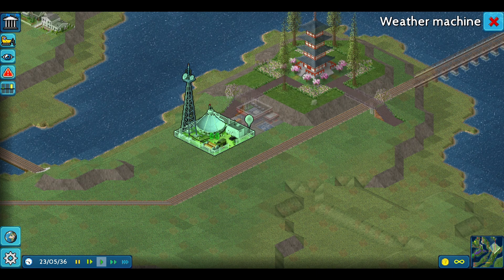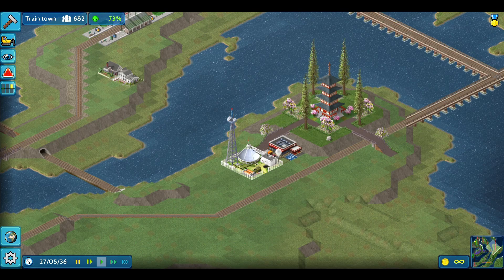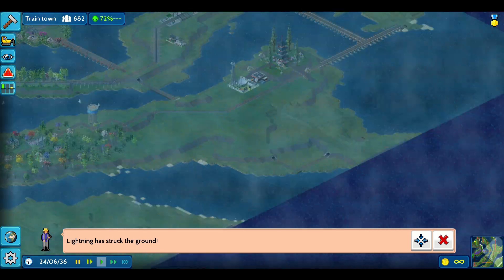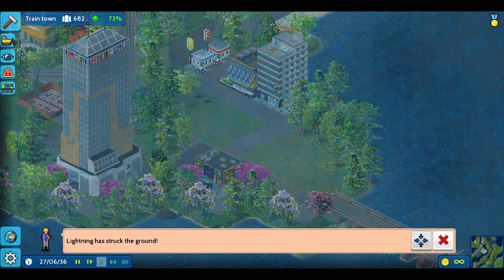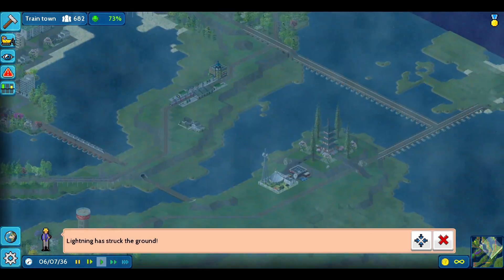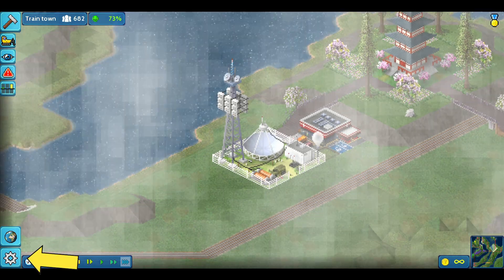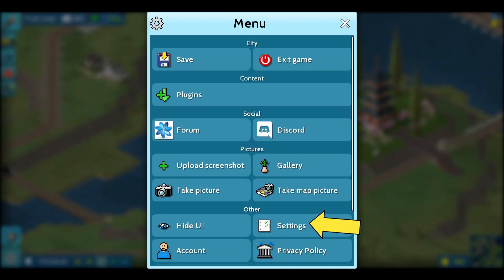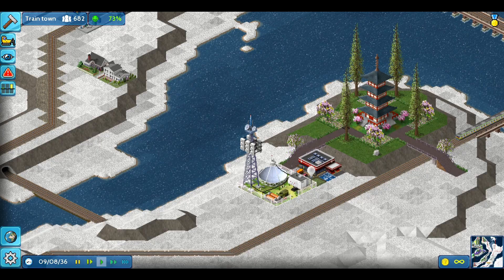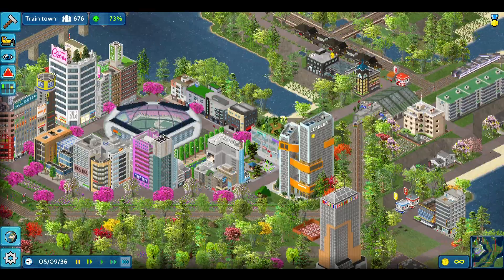Next up we have the weather machine. This isn't really to improve building, but if you want a specific weather in your town you can build this little tower and upgrade it. It lets you set the weather — maybe sunny, maybe raining. You can also use thunderstorms but it's a little risky; it will strike the ground and can set things on fire, so the lightning setting is kind of annoying. You can also use this in combination with winter mode — go to settings, gameplay, turn on winter, then set the weather machine to rainy and you're gonna get snow.